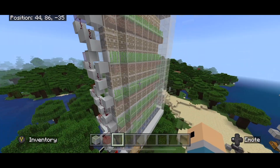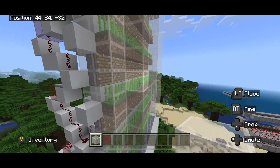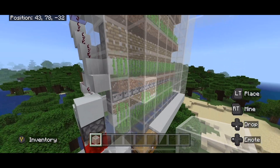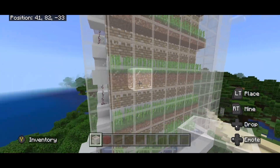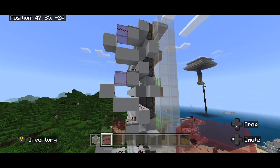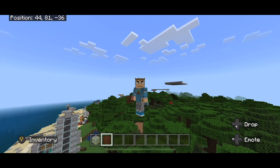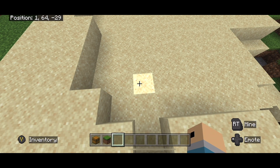Before we get into the tutorial, just note a few things: wherever I'm using white stained glass in this farm that is completely optional — you don't need glass there, it's just nice to see the farm working and all the sugar cane being harvested. Wherever red stained glass is used, that is necessary — there needs to be glass at that block, so anywhere you see red stained glass it is mandatory.